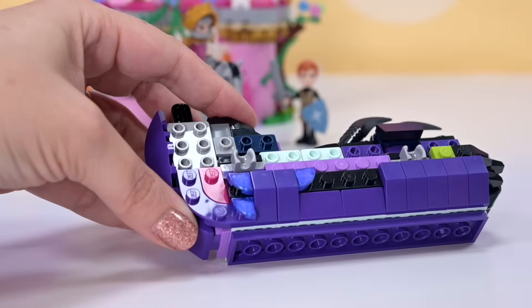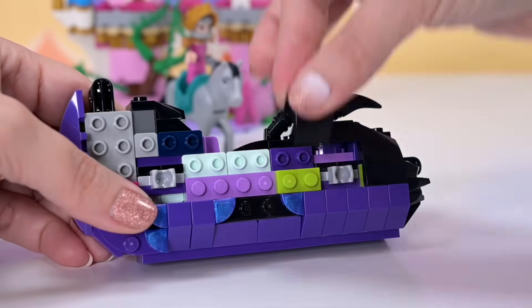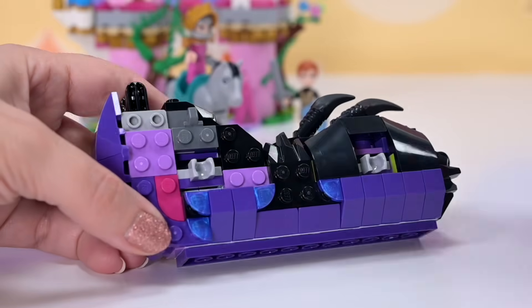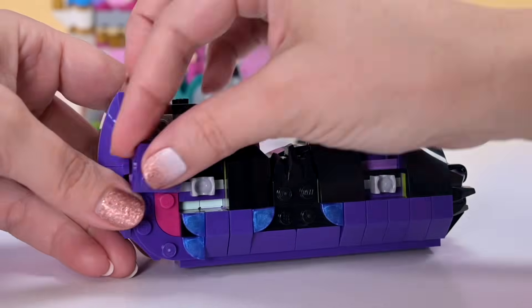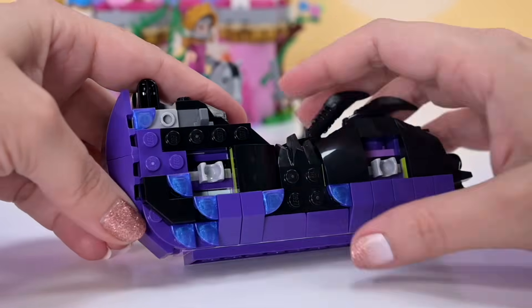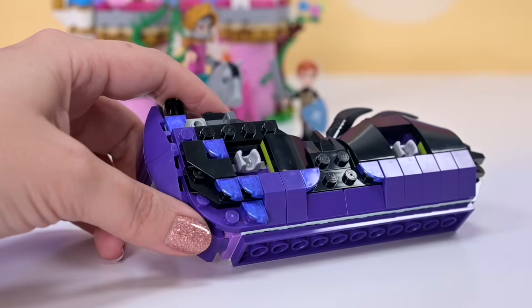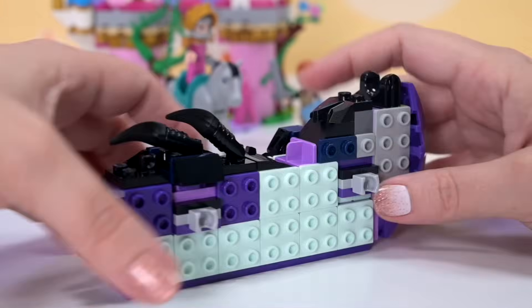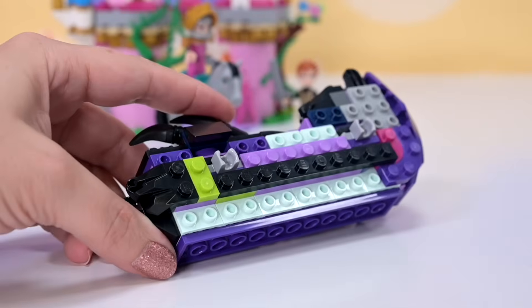Obviously Lego is blocks, but there are so many amazing shapes now — you can do so many cool things. We've got little iridescent purple bits to add, the sparkly scales for the dragon. Those quarter pie pieces in the sparkly purple look like scales — they are supposed to be scales, but they do a really good job of it. They do what they're supposed to do! This side is pretty much a mirror image of the side we've just done.